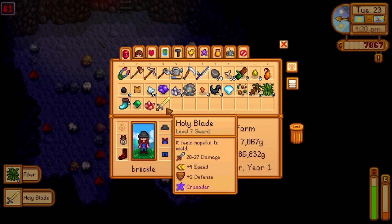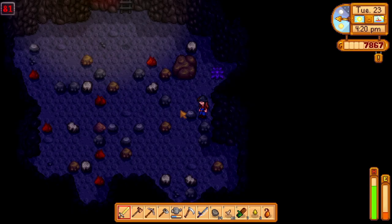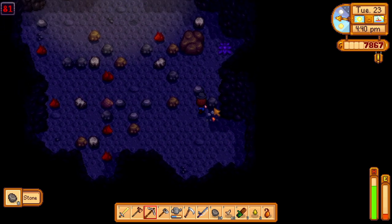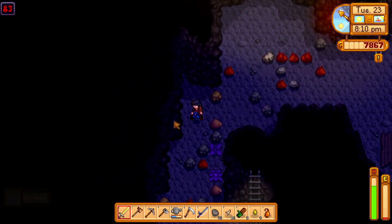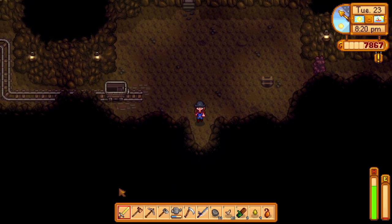What is that — Holy Blade, 20 to 27 damage, four speed, two defense, plus two speed! I might use that one. It's so fast! We're using that one from now on — you guys can let me know if that's a bad choice. We already need to upgrade our pickaxe again. Next plan of attack is getting enough gold to upgrade the pickaxe. I'm out of energy and I want to put the fire quartz into the community center bundle.